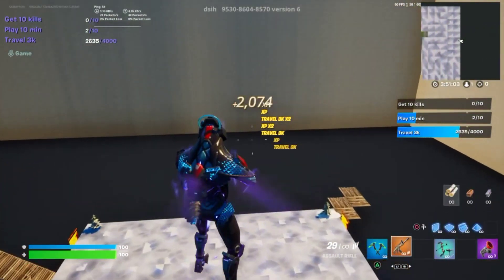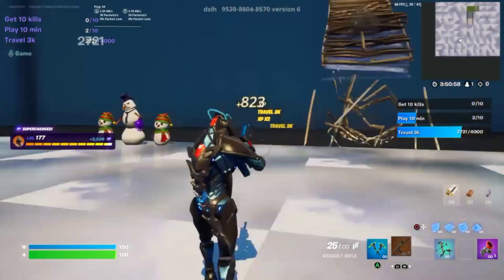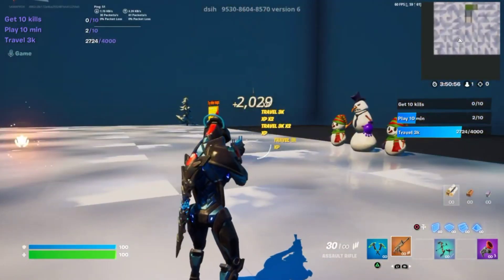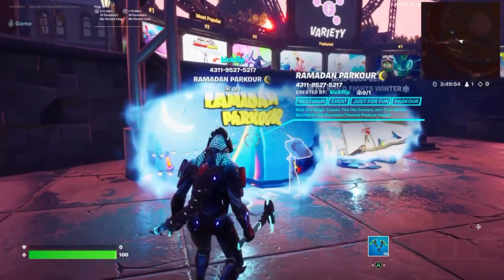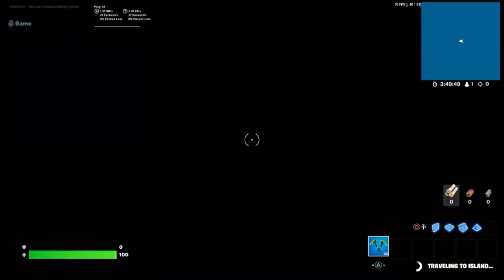Now that's a good chunk of XP, but I got another map that I just found for you guys, so let's get straight into that one. The name of the map is the Ramadhan Parkour. The code is on your screen and will also be down in the description, so let's get straight into it.